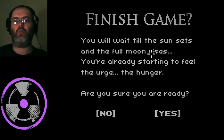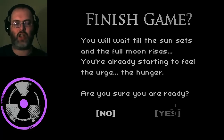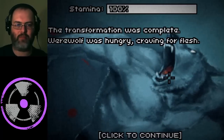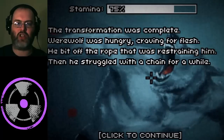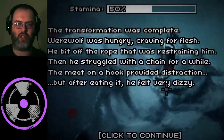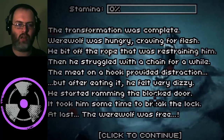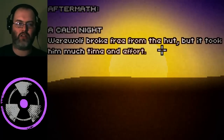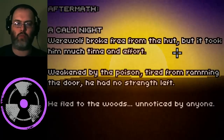Let's click it and finish the game. You will wait till the sun sets and the full moon rises. You're already starting to feel the urge — the hunger. Are you sure you're ready? Fingers crossed — I actually finished it this time! The full moon has risen. The transformation was complete. Now we've got 100% stamina. The werewolf was hungry, craving for flesh. He bit off the rope that was restraining him, then struggled with the chain for a while. The meat on the hook provided a distraction, but after eating it he felt very dizzy. He started ramming the blocked door — it took him some time to break the lock. At last, the werewolf was free. And it's sunrise — the aftermath. A calm night. The werewolf broke free from the hut, but it took him much time and effort. Weakened by the poison and tired from ramming the door, he had no strength left. He fled to the woods unnoticed by anyone.